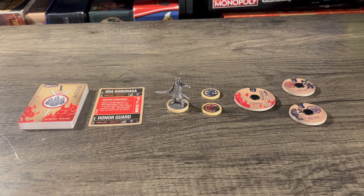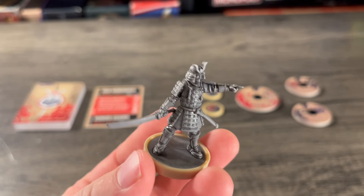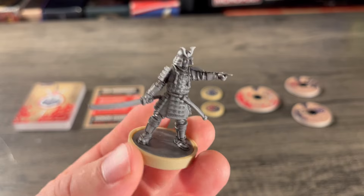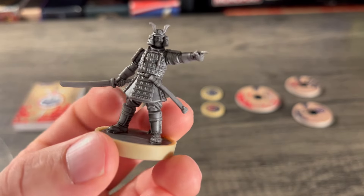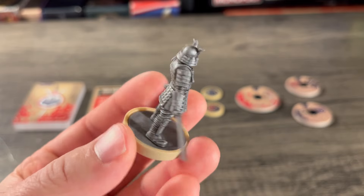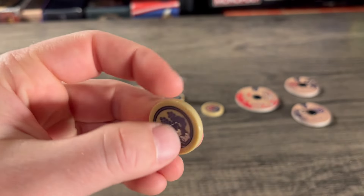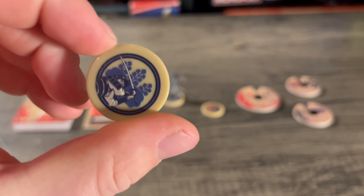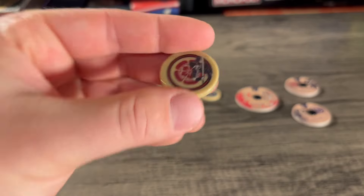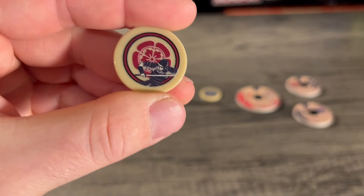Let's look at fighters, starting with Oda Nobunaga. This guy has such an awesome miniature — I love it. It's a very beigy tan color, him holding his huge sword out commanding his troops, and the details on this miniature are so cool. Looking at his sidekicks quickly: he has two sidekicks that are not one-health sidekicks and all have their own health dial. We have a blue one and a red one — both honor guards.